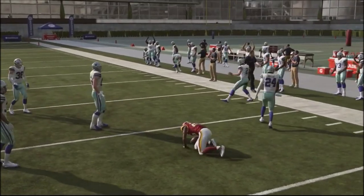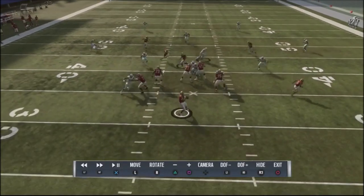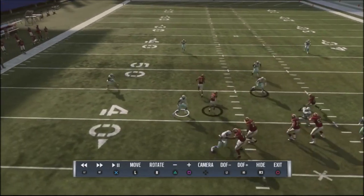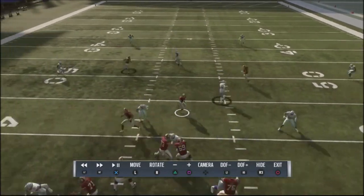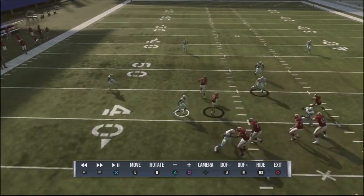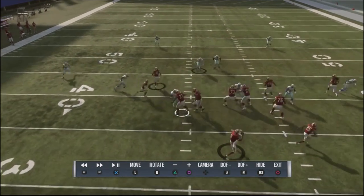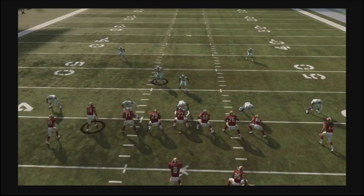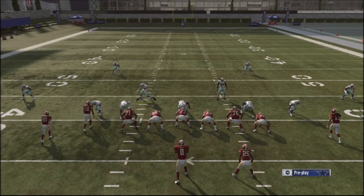Let me pull up the instant replay to show you how these guys jump into the middle underneath routes and play just a little bit weird so your opponent won't be used to it. Watch this guy — he slides down, takes the crossing route, and these guys are bracketed right in the middle on crossing routes, playing close to the line of scrimmage, which is not something you normally see defensive backs do. Using this with a cover six would work really well.